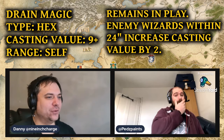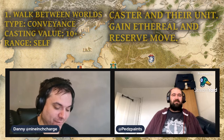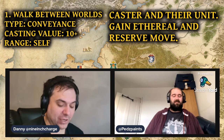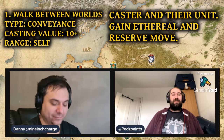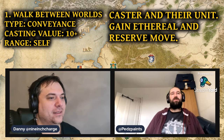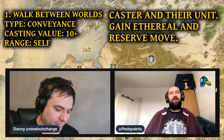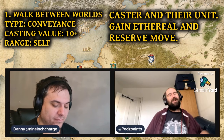So let's get into the lore itself. The first spell is Walk Between Worlds. This is a conveyance spell with a casting value of 10 plus and a range of self. Until your next start of turn subphase, the caster and any unit they've joined gain the ethereal and reserve move special rules. That's really good — having ethereal means no one can hit you unless they've got a magical weapon. And you can cast this in combat because it's range self. So you can charge in with your unit of White Lions, Swordmasters or what have you, make yourself ethereal and just murder everything in front of you.